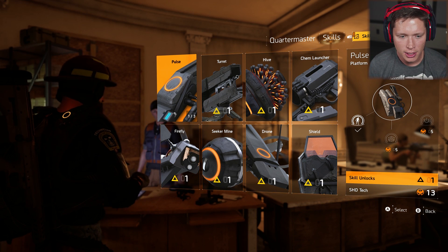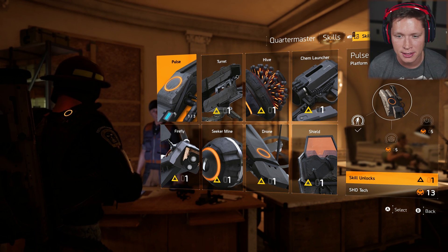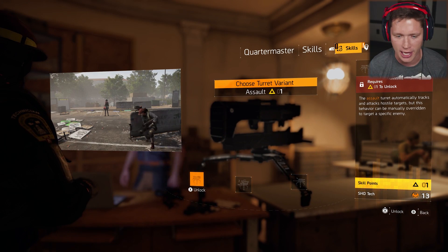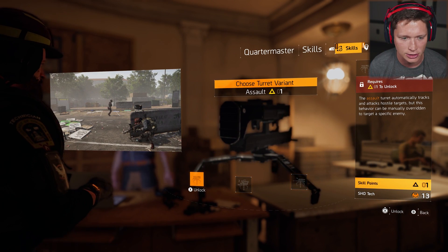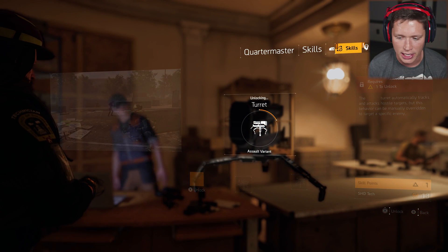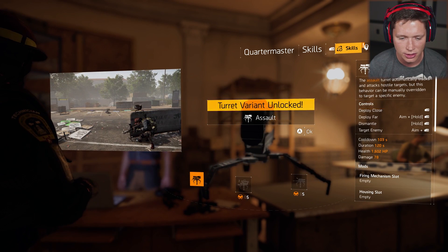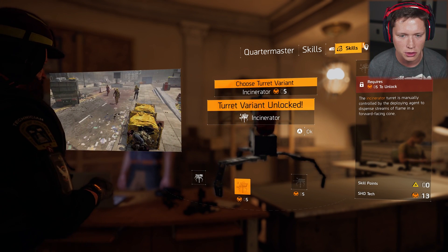New skill unlock available. When we were playing with Jimmy, his turret was really, really useful. I feel like he was getting so much use out of that thing, just throwing it down and mowing down enemies. So we're going to go with that — I'm going to go with the assault turret here. Looks good. Looks like we've got a couple other variants we can work towards in the future.